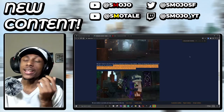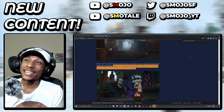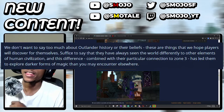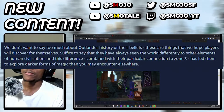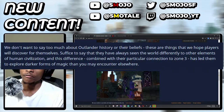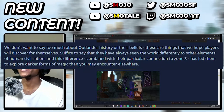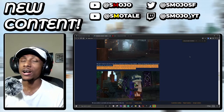Next, we get into something of a backstory behind the Outlanders. It says that suffice to say, they've always seen the world differently from other elements of human civilization, and this difference, combined with their particular connection to Zone 3, has led them to explore darker forms of magic than you may encounter elsewhere. That's actually really exciting and pretty much confirms magic in Hightail.